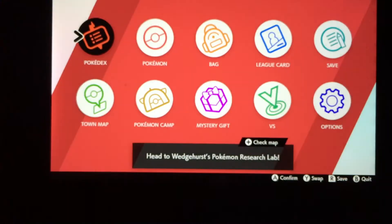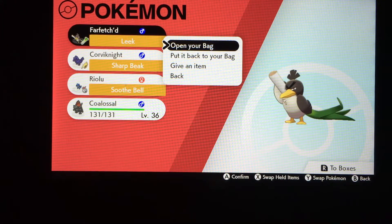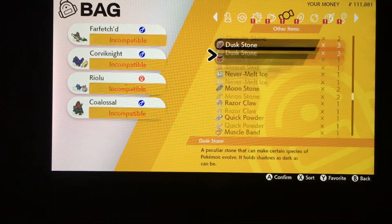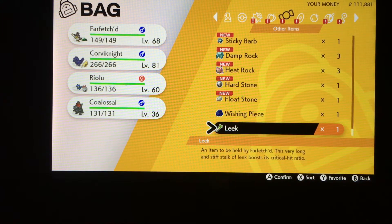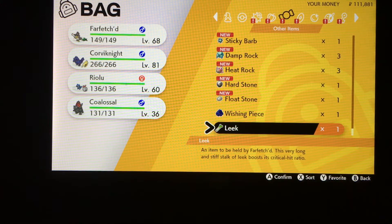The first thing you're going to want to do is whenever you catch a Farfetch'd, make sure it has the Leek held item. I'm going to take it away from my Farfetch'd so I can show you. The Leek is an item that Farfetch'd can hold that will increase its critical hit ratio. As the description says: 'This very long and stiff stalk of Leek boosts its critical hit ratio.' This alone will already make it more likely that your Farfetch'd will land a critical hit. This is an item they will naturally have when you find them in the wild — they have a 50% chance of holding it. So all you need to do is make sure that when you catch one, it has this item.